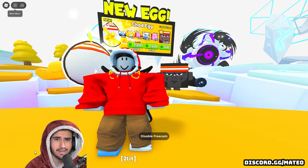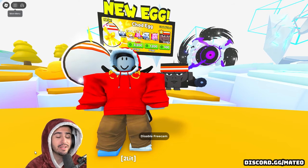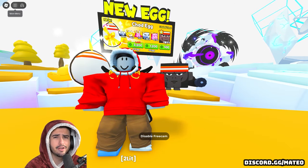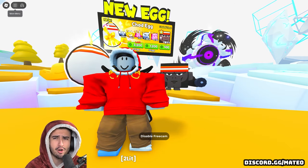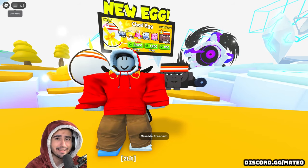Every time that happens, we open every single one of those exclusive eggs hoping to finally get our very first Titanic. And of course, it never really happens. But this week is very different because this week we actually have the exclusive Chad egg, and because we are pretty much the most Chad partner in the whole game, we are almost guaranteed to get a Titanic from this egg.